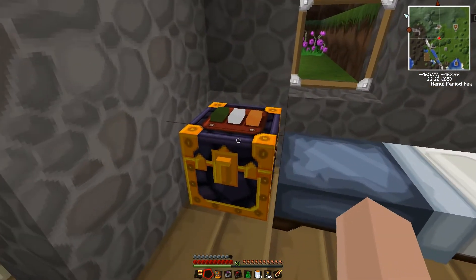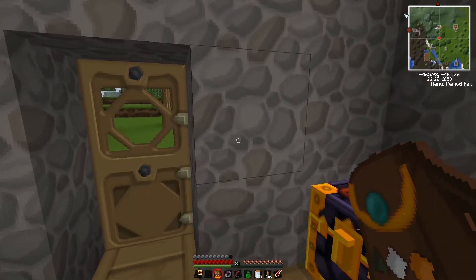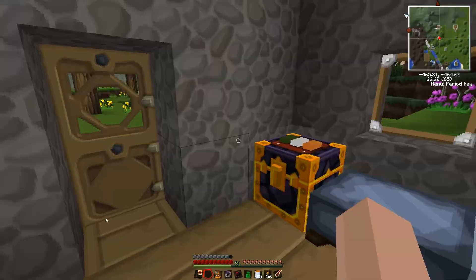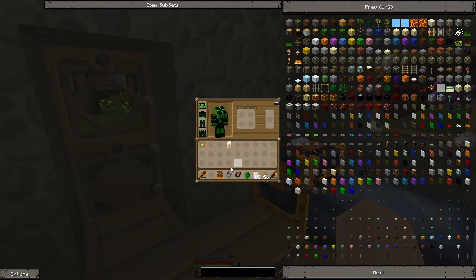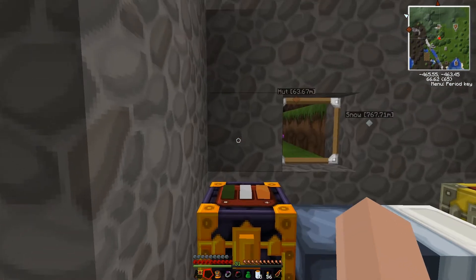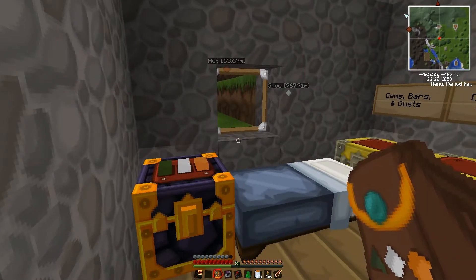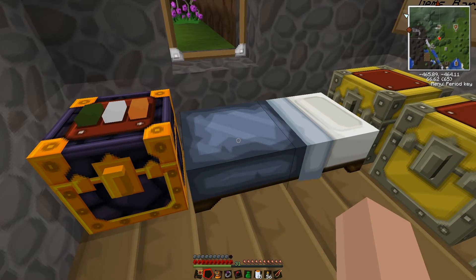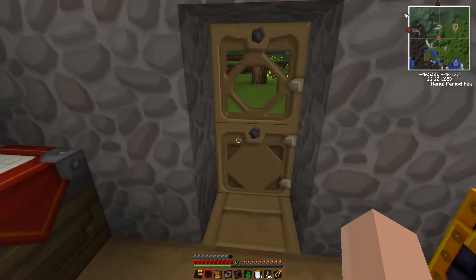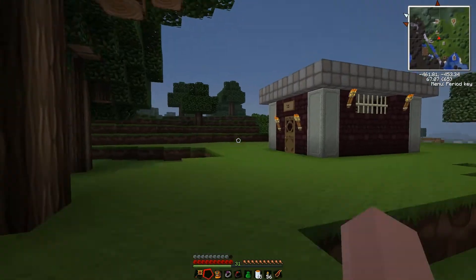The sorting system is all done — finally. The thing with this ender chest and the pouch is I can use the pouch while I'm mining down in tunnels. I can dig up a bunch of ore, fill up my inventory and not want to go back yet, so I just throw stuff in my ender pouch — it calls it a pouch but if you open it, it says ender bag. So you can call it either.